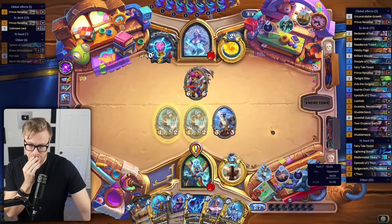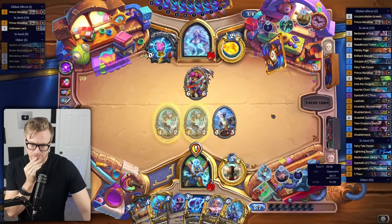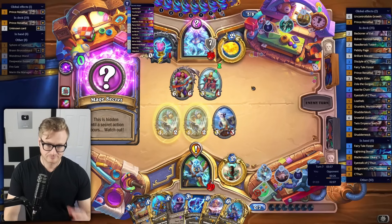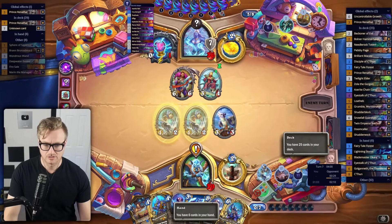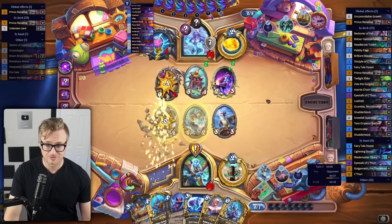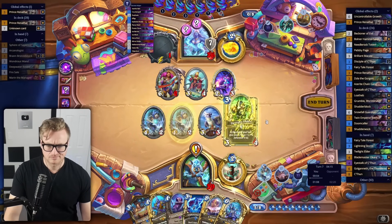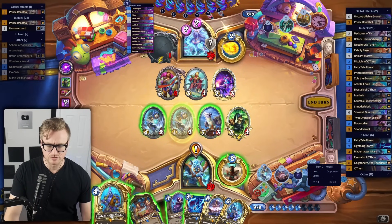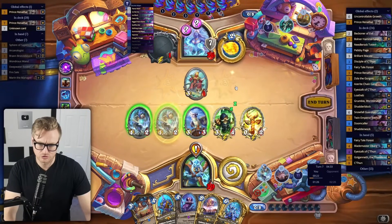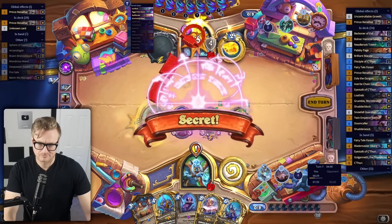Maybe I just hold it and try and complete the quest. That's almost certainly a nice block. It could be an objection, though — one of those is almost assuredly objection. I knew it. Should I hero power first in case of spell damage? It's Flame Ward.